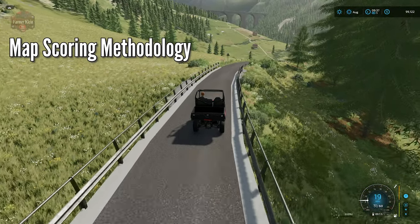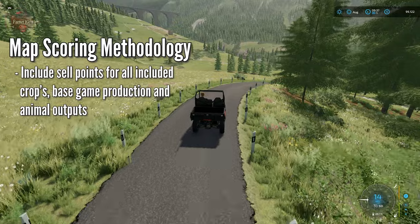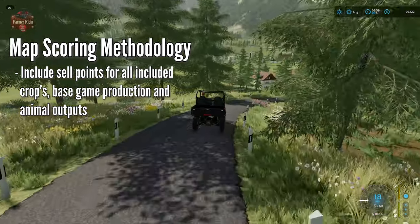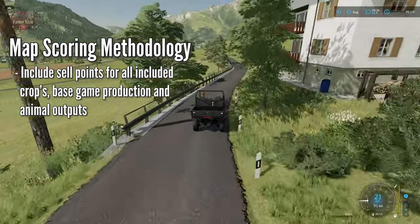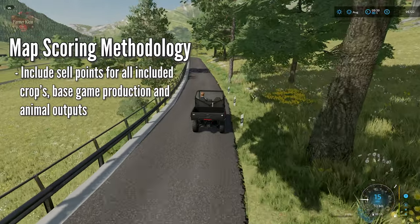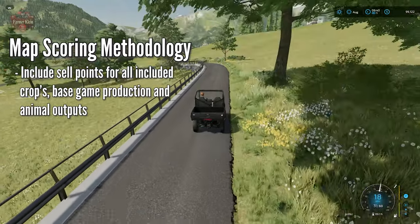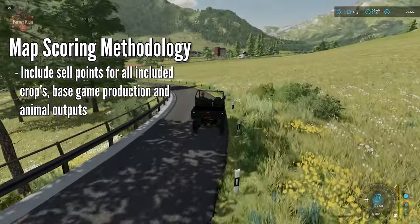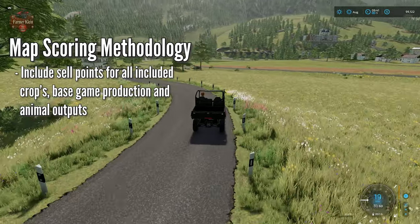The next point is: does the map include sell points for the various production elements and animals? I cannot tell you how many times we have seen maps in FS19 where a player starts with a chicken coop on their farm — possibly one you can't even delete because you can't sell it — and shockingly there's no way to sell the eggs because there are no included egg sell points. We've seen maps with a cow area where cows make milk but no milk sell point included.